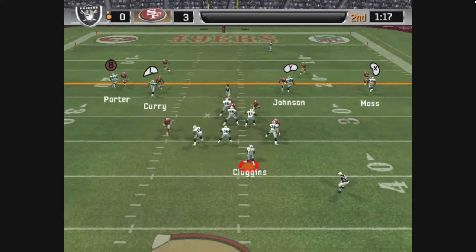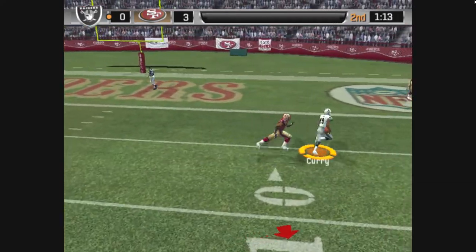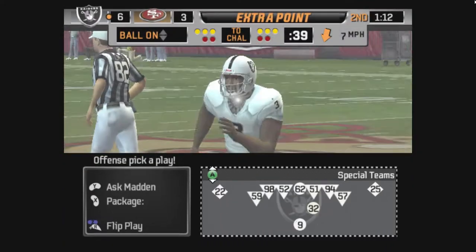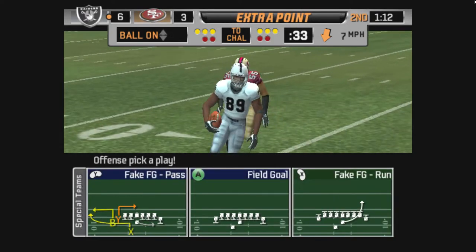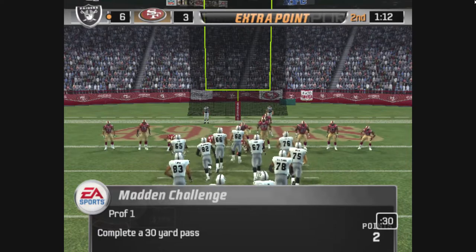Only one man in the backfield. Gets rid of it, he hits his receiver. When you get this kind of execution, you've got a great chance of making a big play. Once everyone takes care of their assignment, the pass is thrown, the receiver makes the best play on the ball, and it's six points.